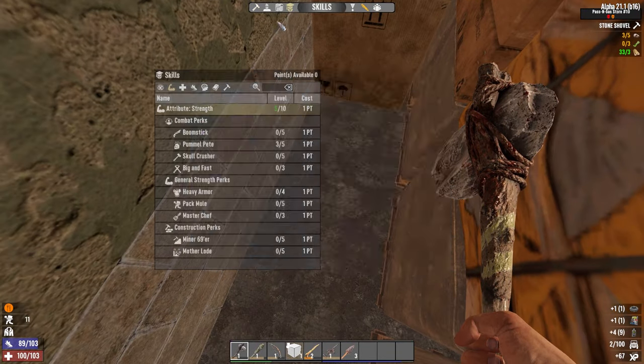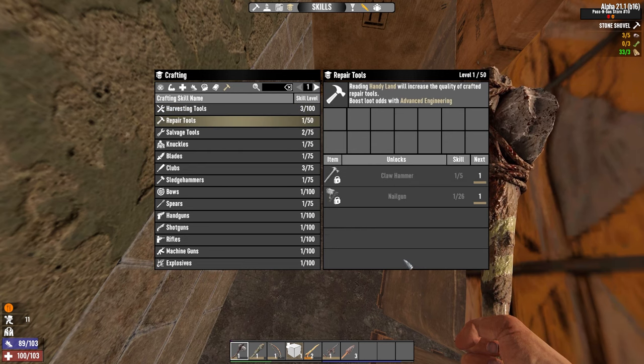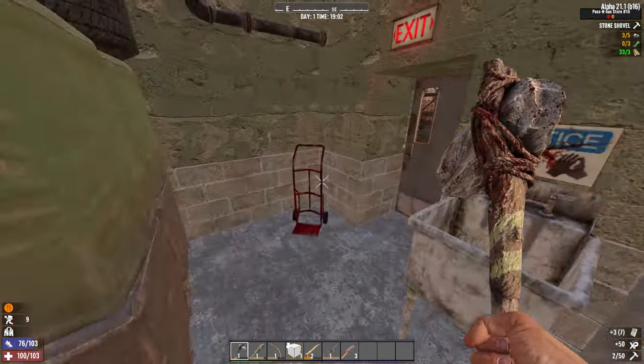And what does Handy Land give you? You need five to get a claw hammer. I will read Handy Lands until I unlock a level one hammer and then I just don't care at that point.